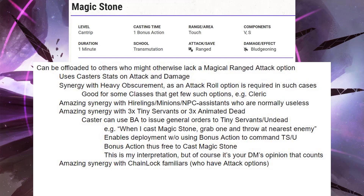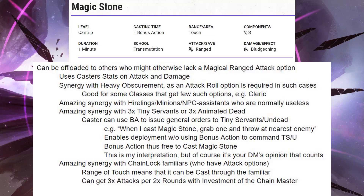Magic Stone has amazing synergy with Chain Lock Familiars, because these have attack options. The spell has a range of touch, which means that you can cast it through the familiar, and that gives the familiar a ranged option. You can get up to 3 attacks every 2 rounds if you have Investment of the Chain Master, and that is way better than no ranged attacks. Sometimes you just can't get into position to execute a melee attack and you're going to want to have a ranged option. Note that it's not 2 attacks per round, because Magic Stone does create a little bit of bonus action clog with the Investment of the Chain Master bonus action attack option — but still, I'll take 3 attacks every 2 rounds.